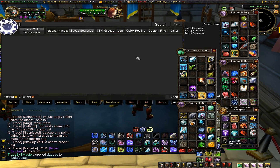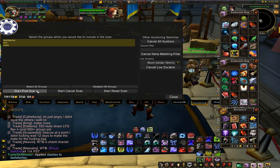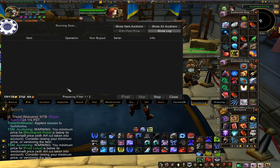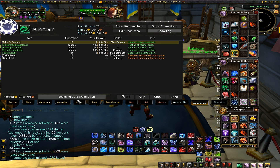Now go to the Auction House, and then you're going to have a tab that's called Auctions — you can also do Shopping here. Go to Auctioning and then hit Start Post Scan. Now sometimes it doesn't pick up all the items, I don't know exactly why. But anyway, hit Post Scan and wait for it to finish up, so it's going to scan all the items in the Auction House.